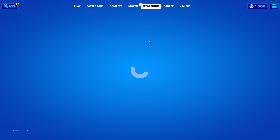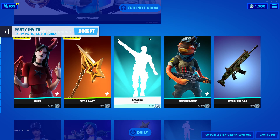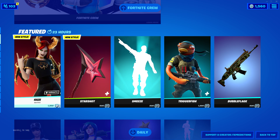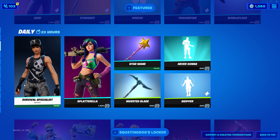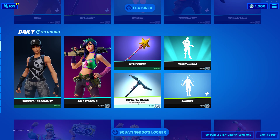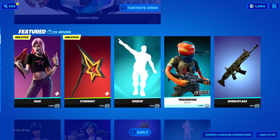I'll be making Item Shop Predictions really, really soon. So if you want that, make sure you tune in to the Item Shop Predictions. This is the Item Shop for Tuesday, March 16th — Haze, Smee's Triggerfish, Survival Specialist, Splatterella, Never Gonna, and the Skipper Emote, and all the rest which was here yesterday. Thank you guys for watching, and hope you guys have a good day.